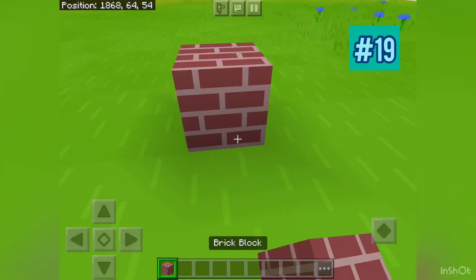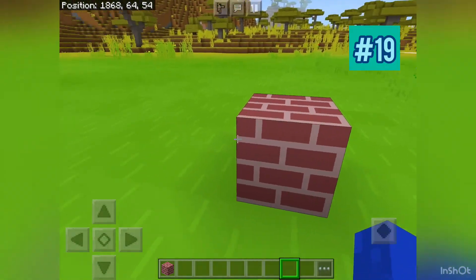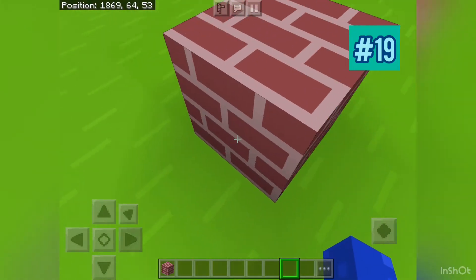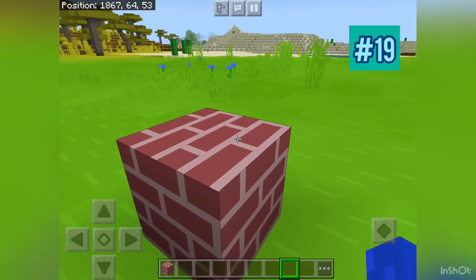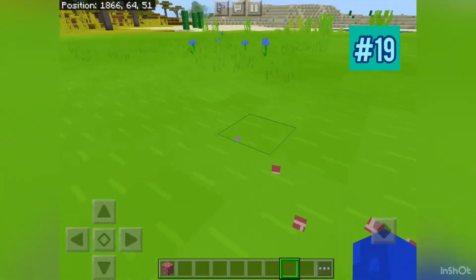Bricks are not actually made out of bricks. Each side makes sense on its own, but when they are connected to each other it doesn't make sense — look at this, this block goes this way. How do you make a brick block if none of the bricks connect?